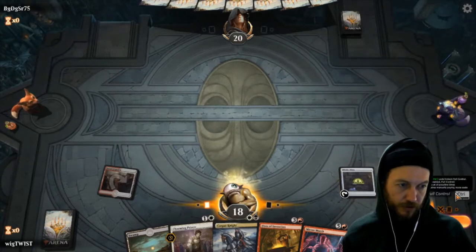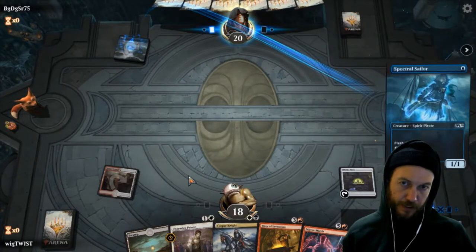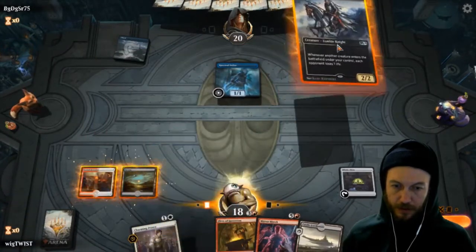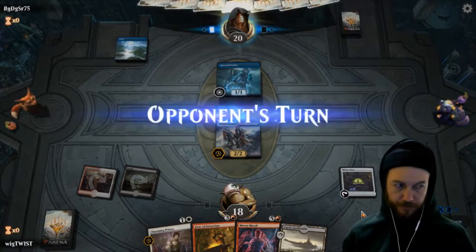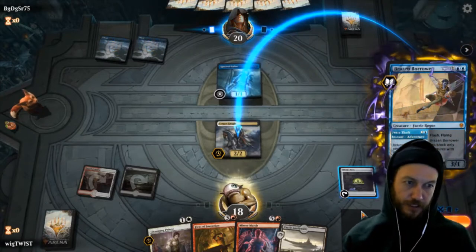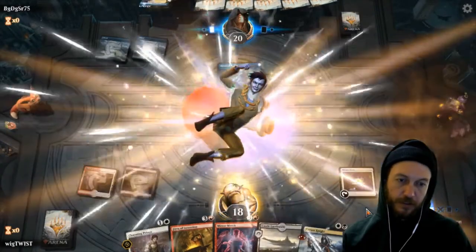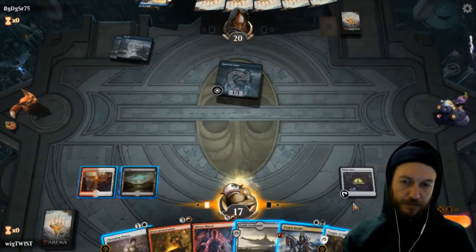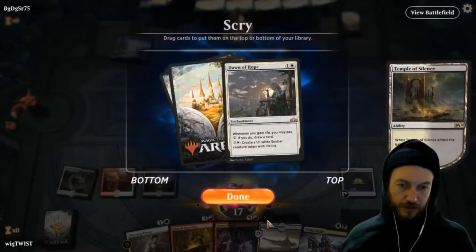Full control. He didn't flash that in. Get this guy down first and repass turn. Surprised when they don't flash them in — it sort of feels like they're using the card for a different reason. We obviously know that guy's coming next, so I think we go with the scry because next turn we're casting for free.